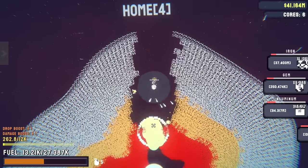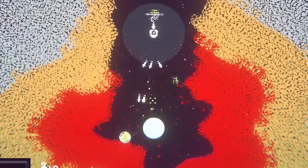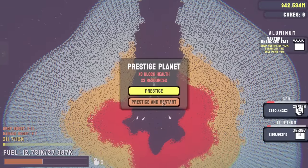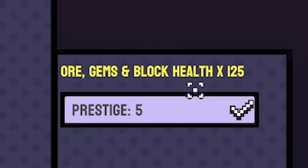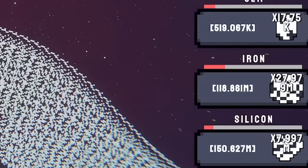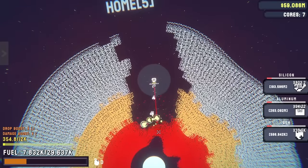We got four grenades remaining — launch them down there. It's close — yes, it's done! We prestiged again. So now our home planet is prestige five — all gems and block health times 125. Look at the amount of resources we're getting, it's just insane. I don't think we're going to be able to get to the core again. Oh, we got to the core. I don't think we can destroy it though.